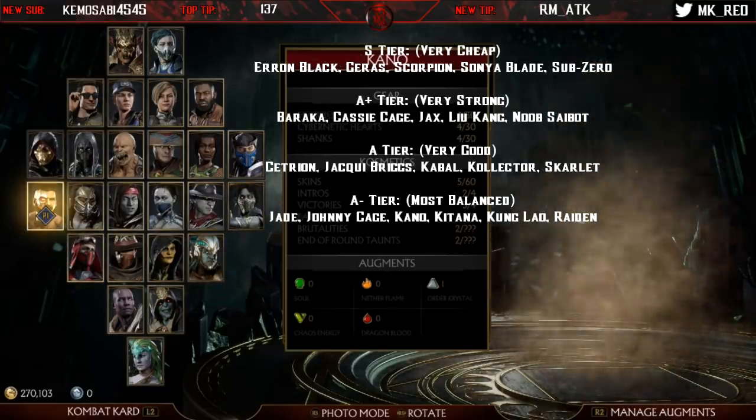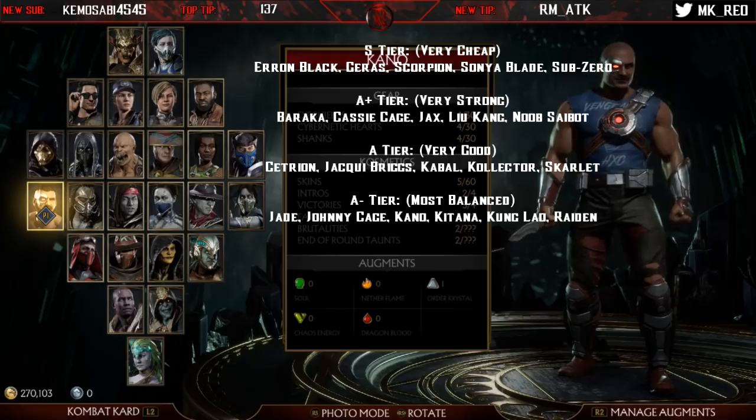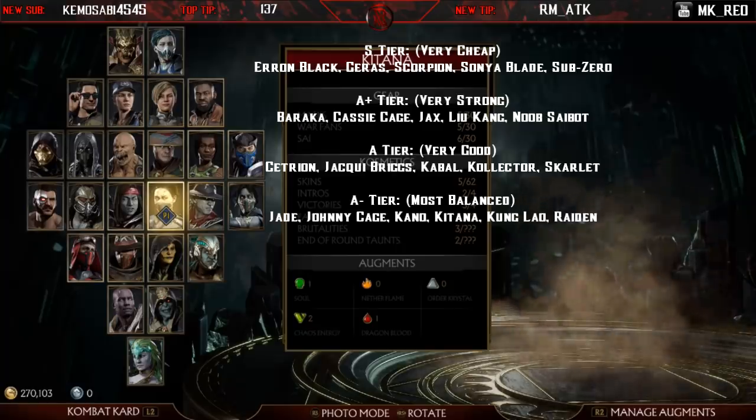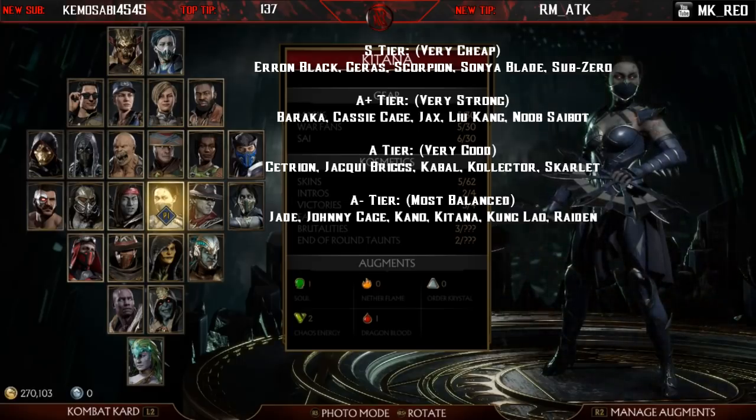Kano has good mix-ups, a command throw in his first variation, a low that goes into follow-ups, good throws, a decent fireball, good mobility with his cannonball, and decent combos and strings — simply a good character. Kitana is an extremely safe character; she's got very good footsie buttons and safe attacks on block. Her first variation lets you convert off almost everything with stagger mind games, and her second variation with the fan gives her psi-cancel mind games, better zoning, and a teleport. She's in a very solid position with two good variations.